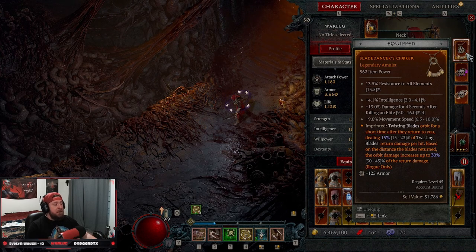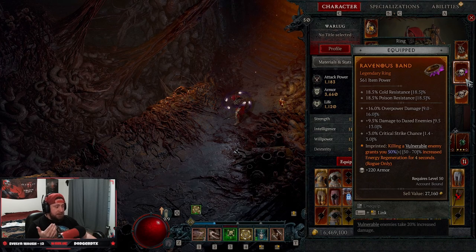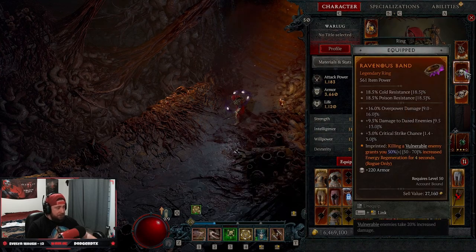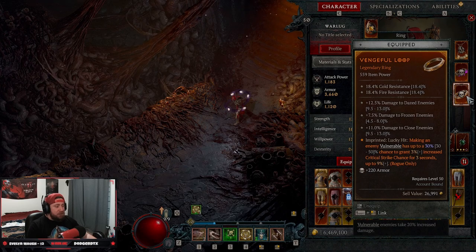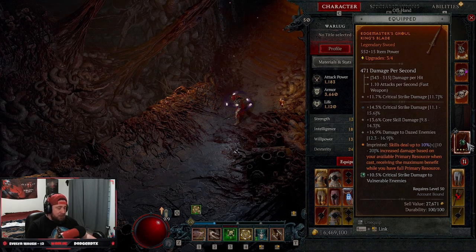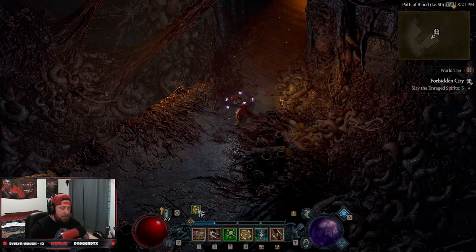On the amulet take Twisting Blades aspect so blades spin around us and deal increased damage based on distance traveled back. Take Ravenous — killing a vulnerable enemy gives 50% increased energy regeneration for 4 seconds, which is phenomenal for spamming Twisting Blades. Take Vengeful — making an enemy vulnerable has a chance to grant critical strike chance. Edge Master is optional.